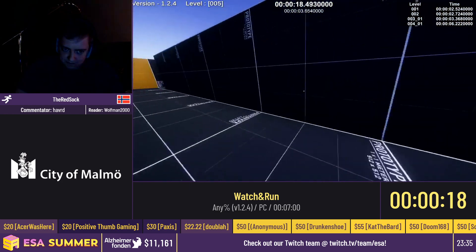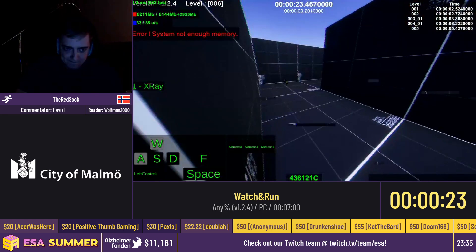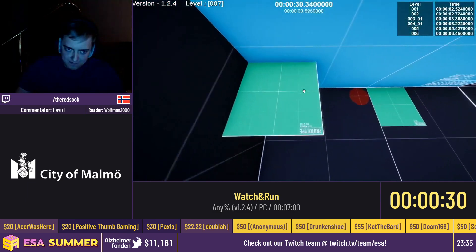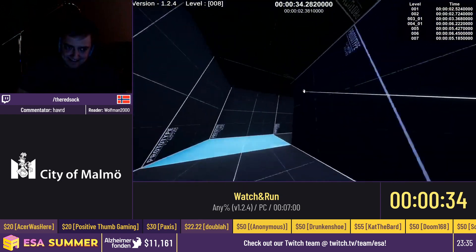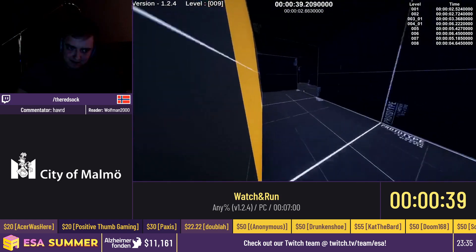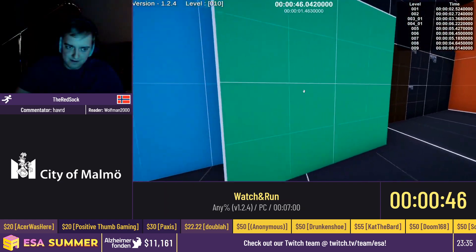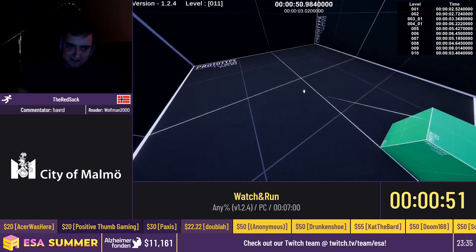If you go fast enough, you can go through certain walls. Orange walls you can deload by overloading the memory without crashing the game. You can press yourself through certain walls with cubes, or down certain walls with autocubes. Yellow is speed walls, orange is deload walls. So now he's just jumping through walls all over the place and completing levels super quickly.